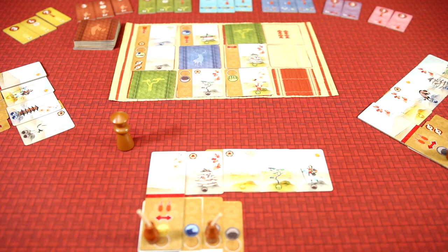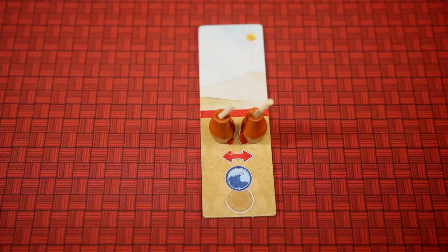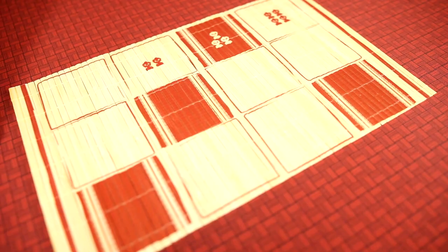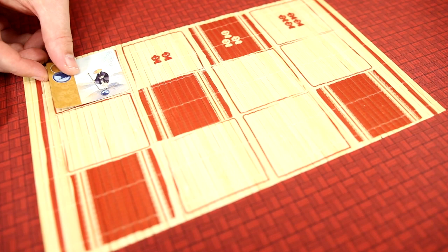Kanagawa is a card drafting, set collection game where you will be painting a continuous landscape in the pursuit of being the best painter in the school. Each player will get a starting tile and two brush ponds. The top of the starting tile is the start of the landscape and the bottom is your studio. The school board will be placed in the middle with the various diplomas above it.